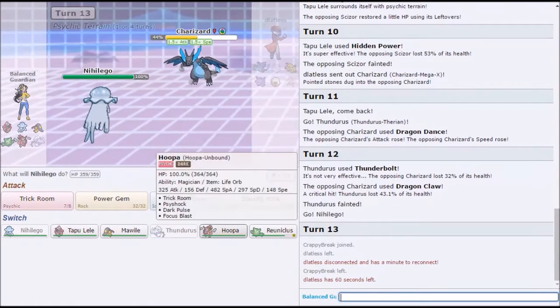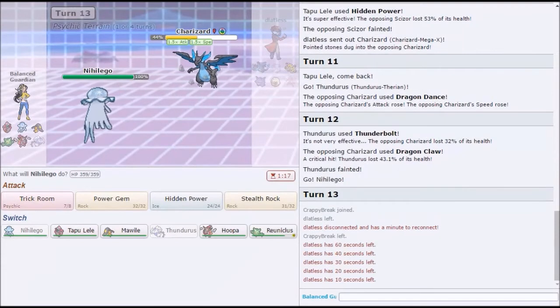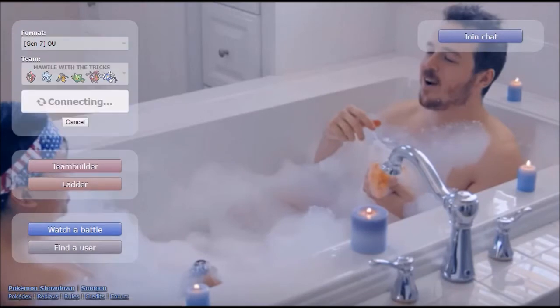I kinda wanted to Z-move the Charizard. We haven't even Z-moved with Hoopa. We have Z-move Hoopa — we haven't even used Hoopa yet. Oh yeah, true. Unfortunate. We're back, he has 10 seconds left, it's probably over. Do you have hidden power ice on Nihilego? Oh no, I don't — I'll put it on right now then.